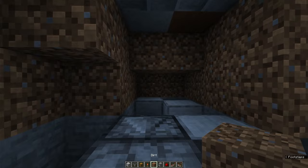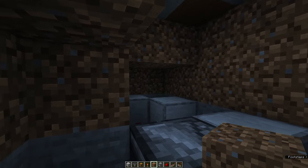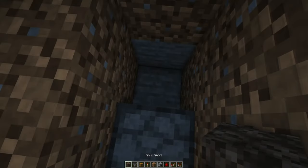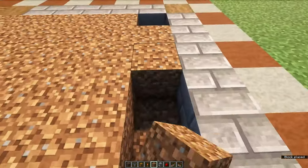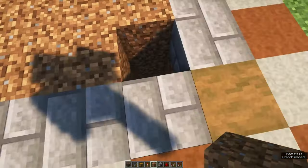After that, you can fill in this area as well. In front of the dropper, you want to place a soul sand in the ground. After that, you can fill in the entire hole, except for this corner on top of the soul sand.